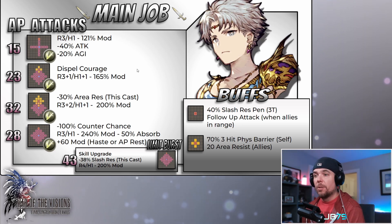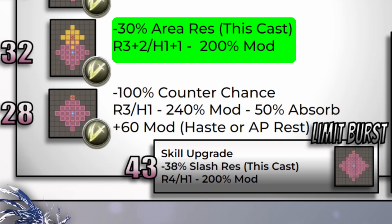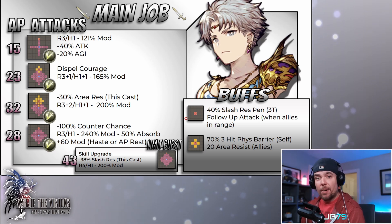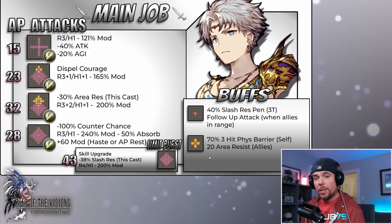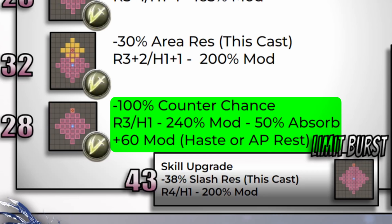Bartz can also help the team deal with not only Courage but Re-raise through that follow-up we discussed earlier. Skill number three is a large diamond AoE topping out at range five, hitting very hard with a large 200 mod. It has a pre-damage imperil tied into it for 30 area resist reduction. The one caveat is that this imperil is just for Bartz on this particular cast — even so, it's a very solid skill that's going to hit very, very hard.